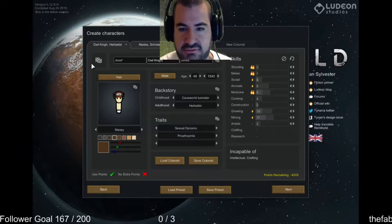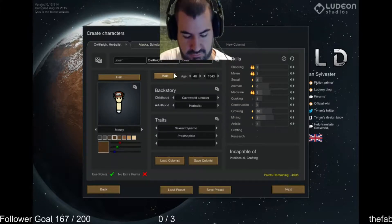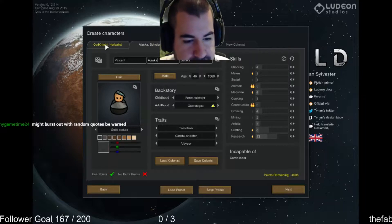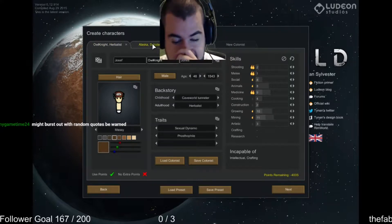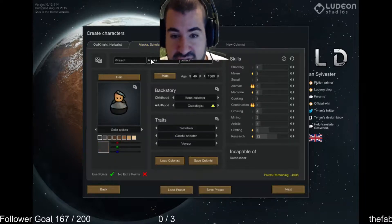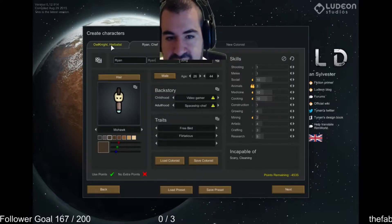We're going with Owl Knight. If you wanted something different — it doesn't look like it wants to take 'Knight' for some reason. I guess I could make it all one word. If you wanted Brawny, just tell me. Okay — might burst out with random quotes, be warned. You're a sexual dynamo, you're a cave tunneler and herbalist focusing on growing and mining. I need a construction person next, and a social person, so ten social and ten medicine — I believe you're good at medicine too.